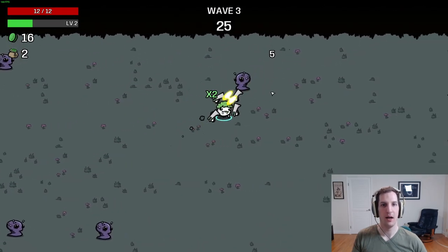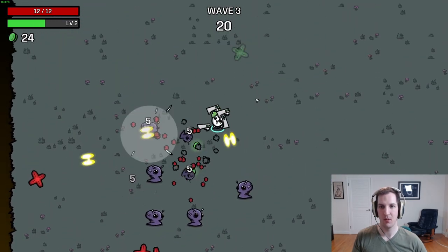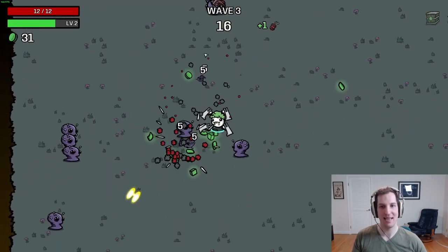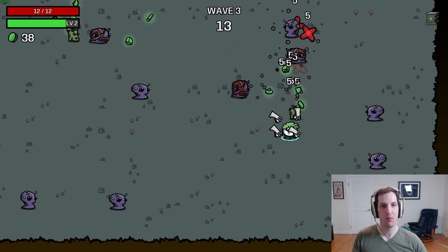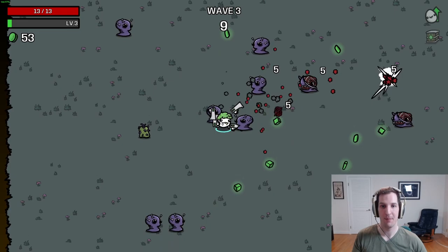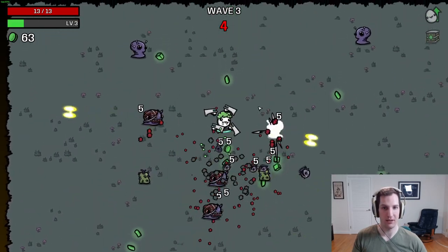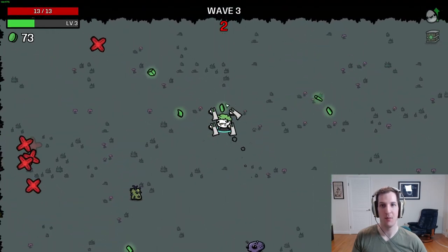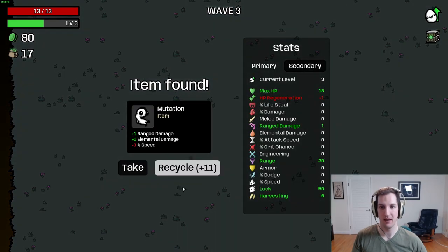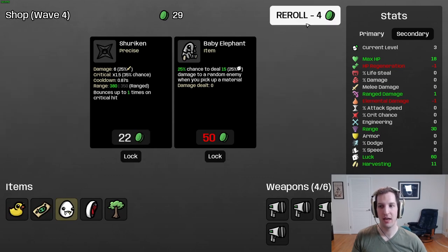I'm looking for ranged damage or a little bit of harvesting. With the item price penalty, a little harvesting just to offset that cost is quite helpful. The key thing about this character that I don't think a lot of people immediately recognize is luck — you can see that signposted with the character starting with 50 luck. An important mechanic about luck is it not only increases the quality of items you see in the shop, it also increases the chance that enemies drop both fruits and crates.